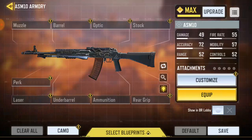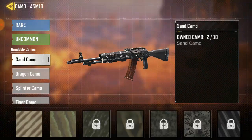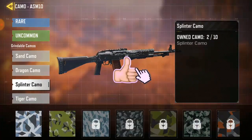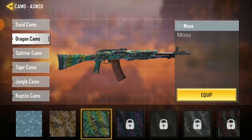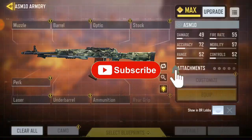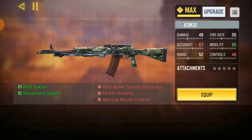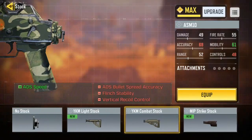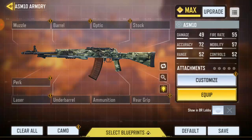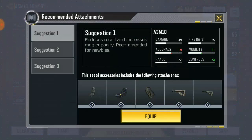If you want to add camos to your weapon, you're gonna see the camo selection over here and you can go for the camos — this is the one you have or the one you need to unlock. Once you choose any one, that's what it's gonna be when the airdrop comes. This is where you add your attachments — any attachment you want to add. If you want a random attachment suggestion, you're gonna see this light icon, like a ball icon — click on it and they have three suggestions.